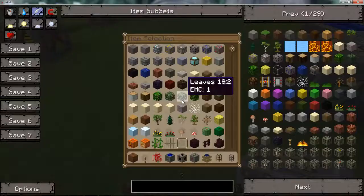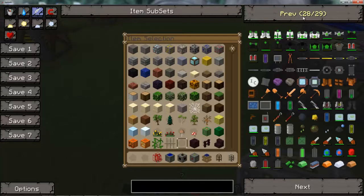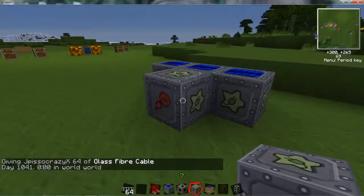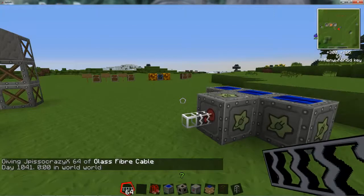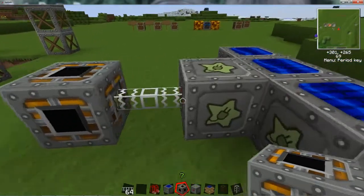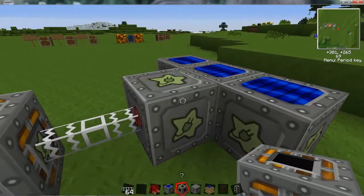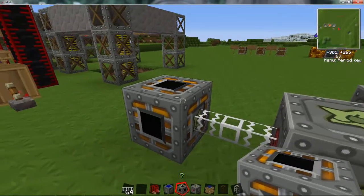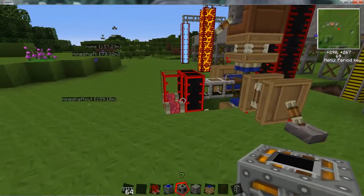Now we have our power set up. We need some fiber optic lines — we don't need these levers anymore. We'll run the power out, and next you need an energy link. Hook that up there. So that hooks right in there. Now we're sending the power from the solar panels to the MFSU, through the fiber cable lines, into the energy link. Now we need the energy link to send power to the refinery.